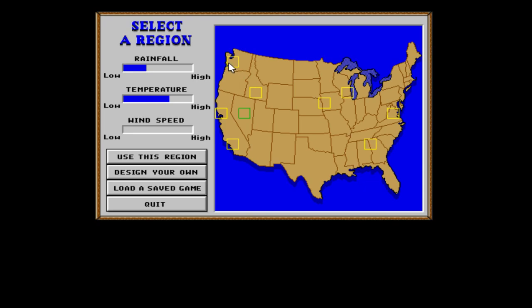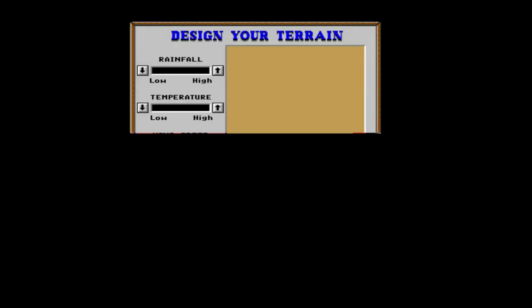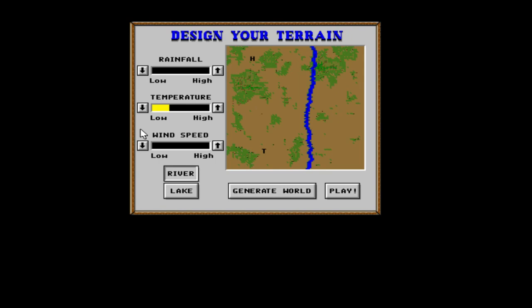So we have a choice. We can choose different environments — we can go for the wet northwest, or a kind of dry-ish area, or we can select our own. Let's do that. We can go with a desert land or a nice moderate land — we'll go with something regular. We can change our temperature, how hot or cold, how windy it is. We're going to make it super windy — it'll blow some fences down. We'll have a river and a lake. Let's generate it.